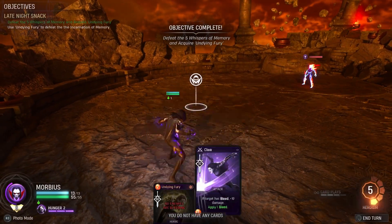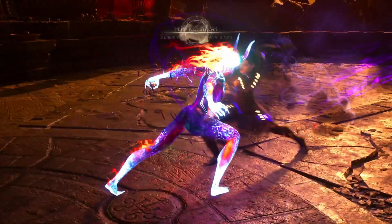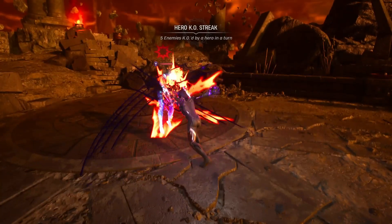Now we get the legendary card. For some reason we gotta use a different card to get it started — oh, it's because he needs bleed. Let me get him out of here.